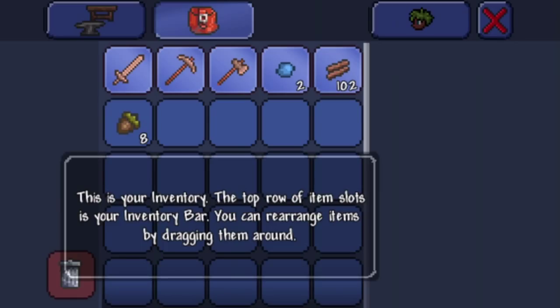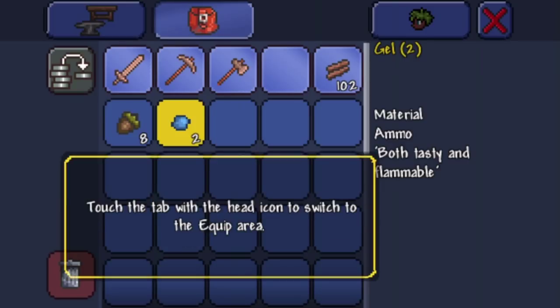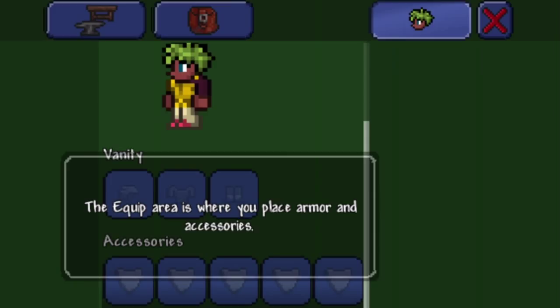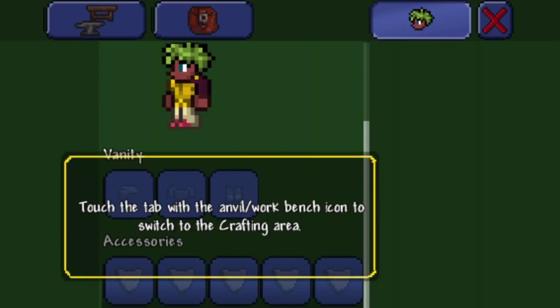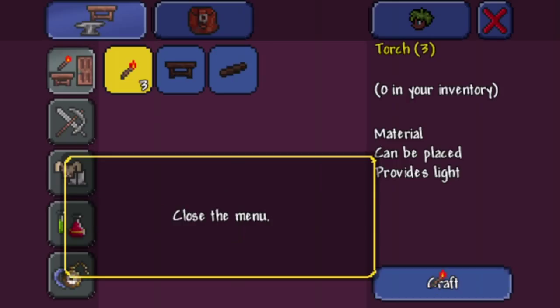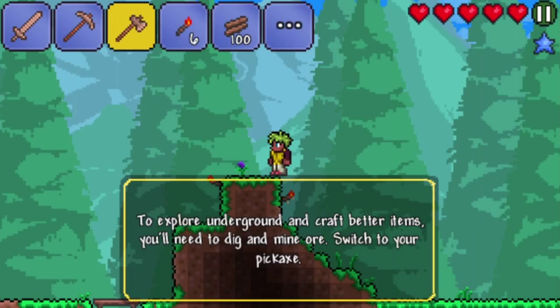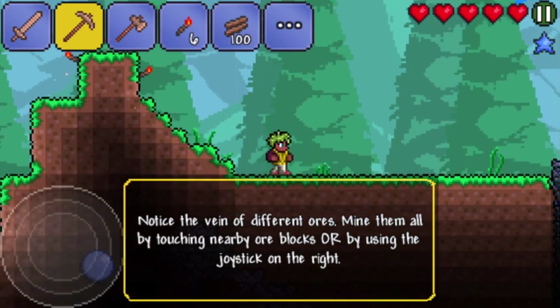Okay. So this is your inventory. The top items are in your inventory bar. If I wanted acorns, remove the gel — I can just do that. Touch the tab with the head icon to switch to the clip area. The head? Touch the tab with the anvil to switch to crafting. Your gel and wood can create a torch, so I'll just hit craft. Switch to the pickaxe. I don't know what you mean — oh! Over here. What ore?